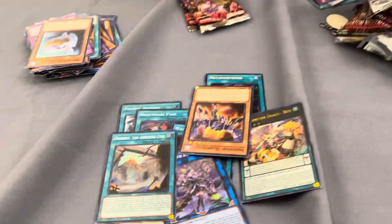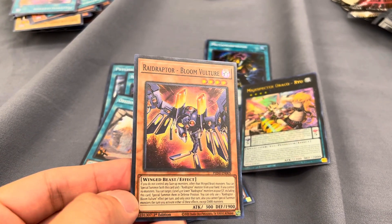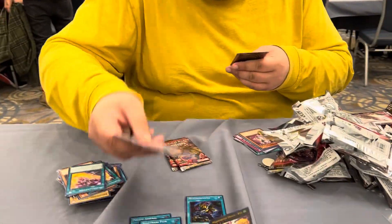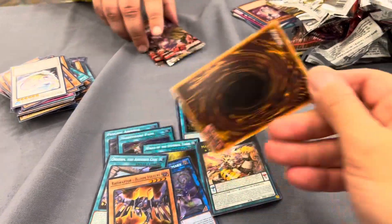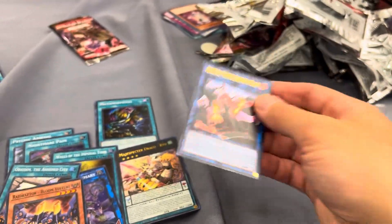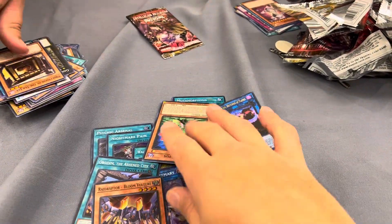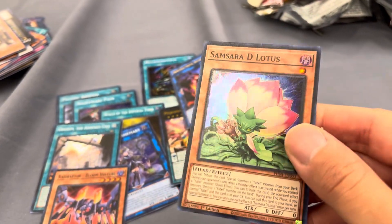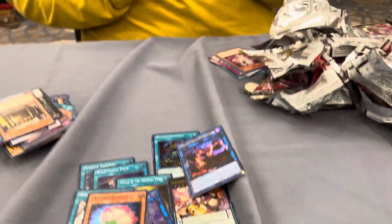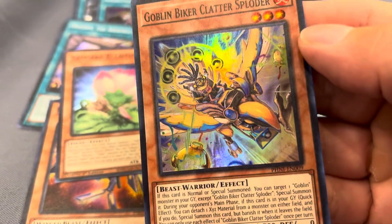The Red Redford Bloom Vulture. We got Aromalith Rosemary Princess. You opened up a princess — that's awesome, dude. Look at this, this card's amazing. We got Samsara and E-Lotus. We got Goblin Biker Clatter. The Goblins!